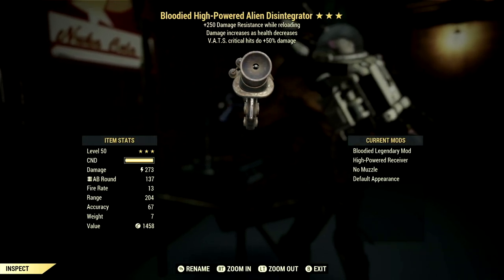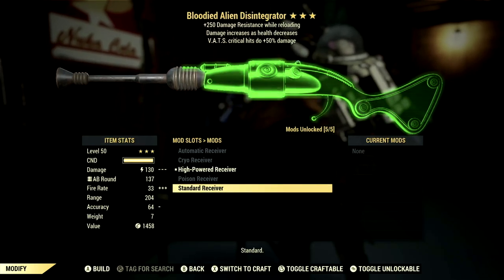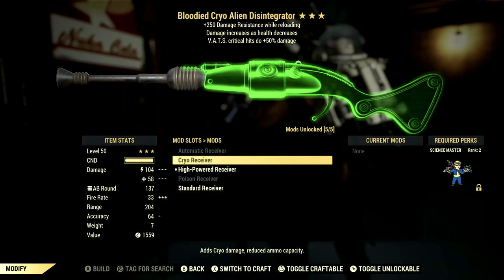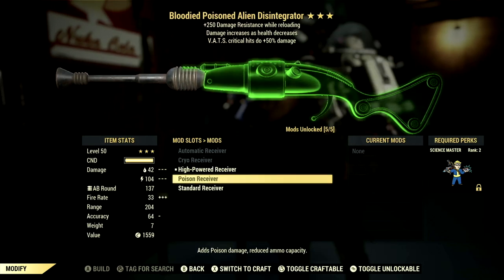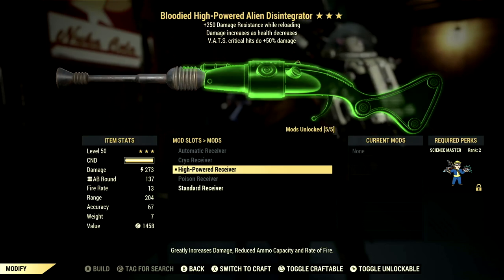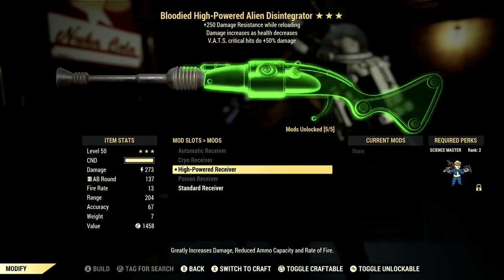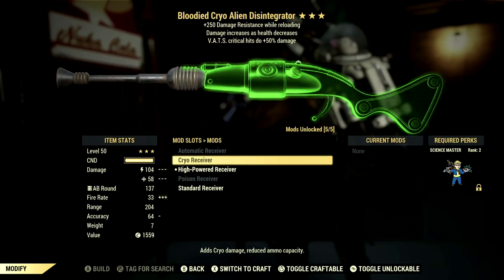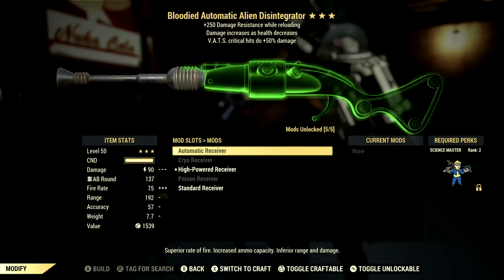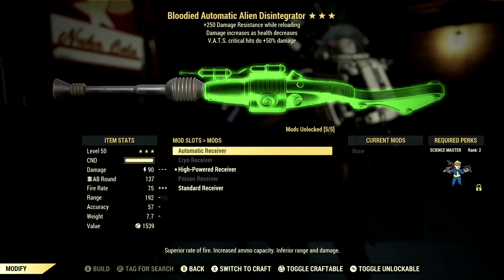The mod we went with is the High Power Receiver. There are a total of 5 receivers with this gun. We have the Standard Receiver, which is the way it comes — that's a Rifleman receiver, and so is the Poison Receiver and the Cryo Receiver. The only automatic receiver is the Automatic Receiver. The Poison Receiver adds poison damage. The High Power Receiver, which I definitely recommend for Rifleman builds, greatly increases damage but reduces ammo capacity and fire rate — not a big deal when you're hitting like a rocket. The Cryo Receiver adds cryo damage. And the Automatic Receiver has superior fire rate and increased ammo capacity, but only for commando builds.